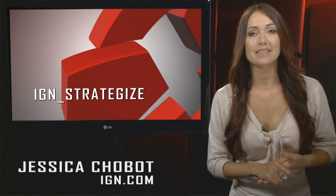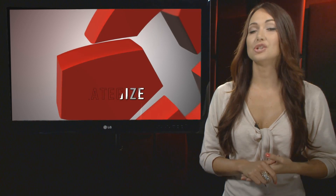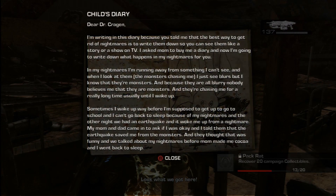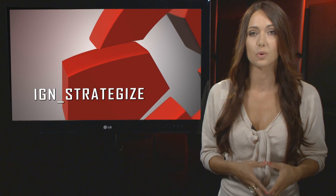Hey boys and girls, Jess here. The Gears of War are turning once again, so you know what that means — shiny collectibles. The Cogs are taking time out of their busy war to find random things on the floor. On today's Strategize, IGN will show you where some of the hardest collectibles of Act 1 are.